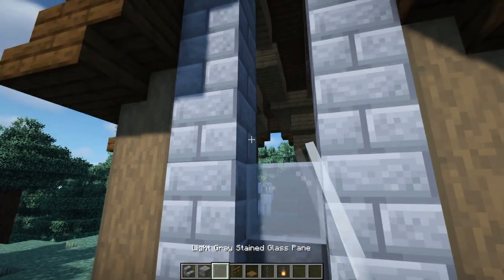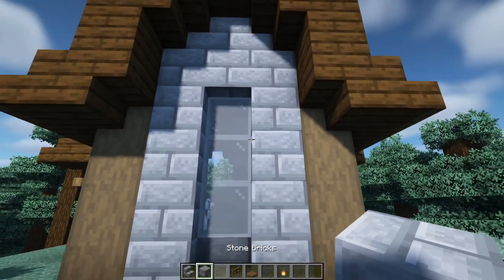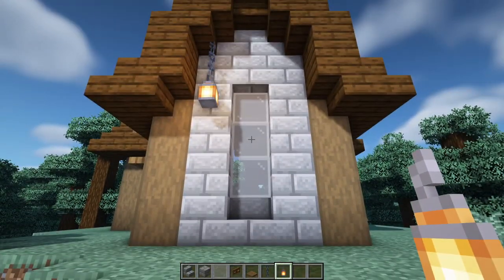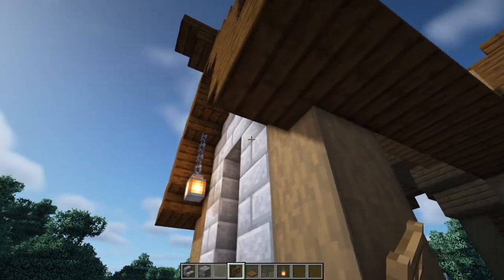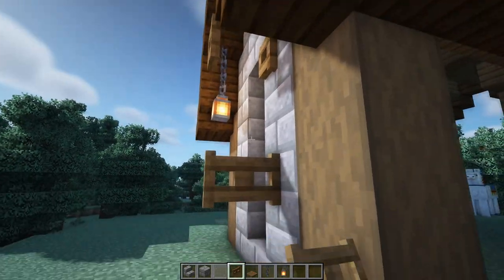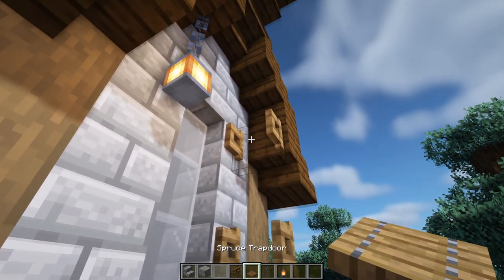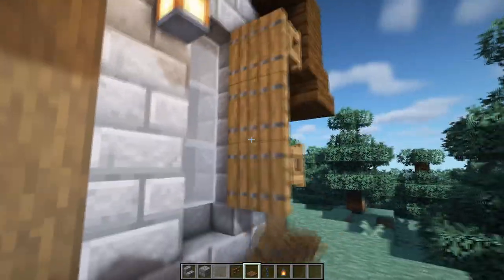In the middle we're going to have three light gray stained glass panes and then just two more blocks above it — there's our window. We're then going to have a chain and a lantern just to the left of it. To the right we're going to make some shutters: two spruce fence gates on those two blocks, open them up facing towards the window, then crouch and place one, two, and three spruce trapdoors. There we go — some shutters that in theory could close on the window.